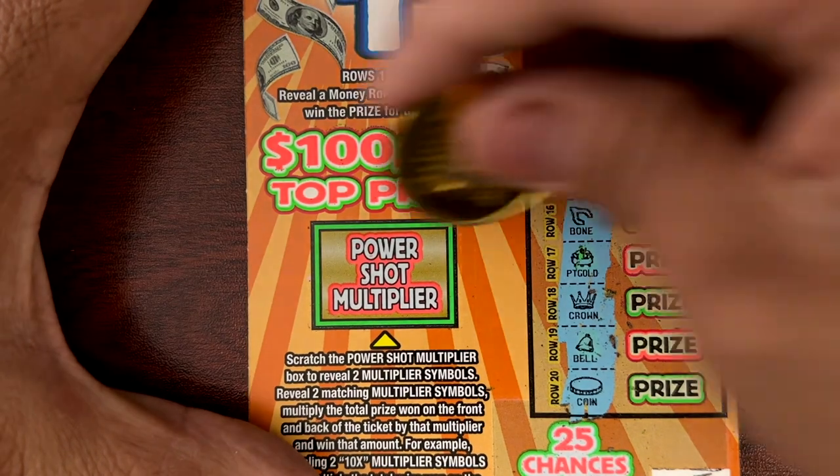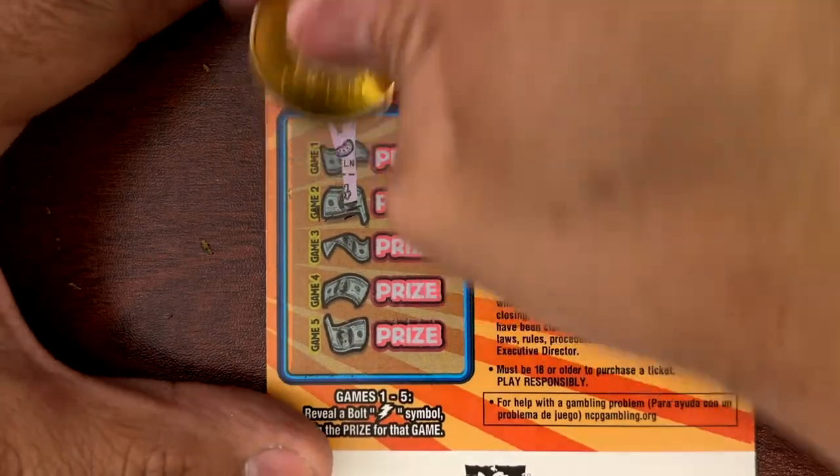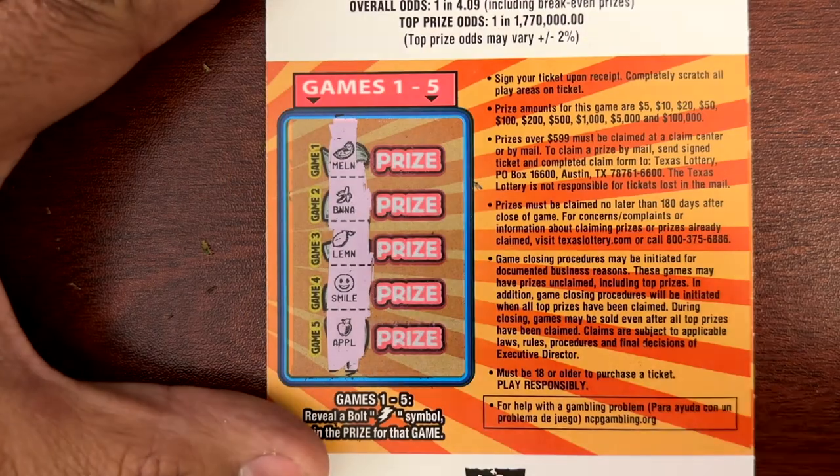Nothing on the money roll. Let's find that bolt — maybe — and not today on the Power Shots. All right, let's see if we find a good win on the Sevens ticket.